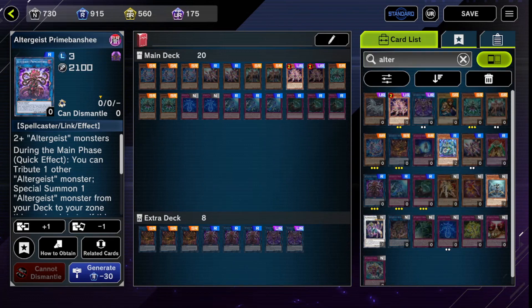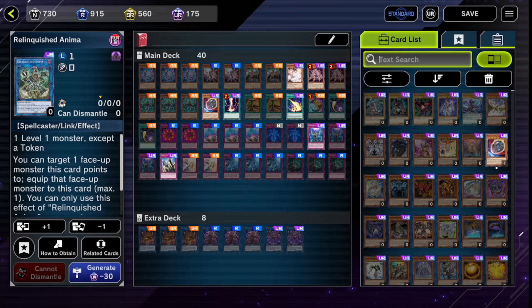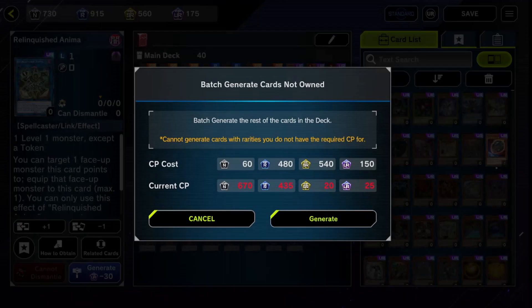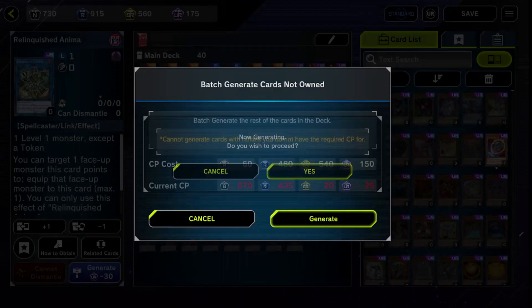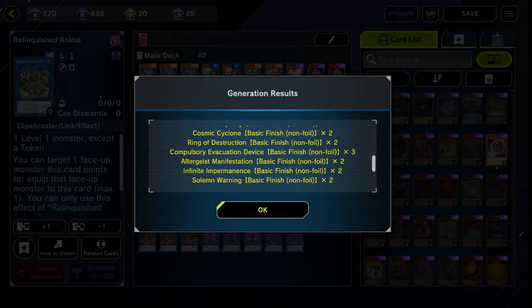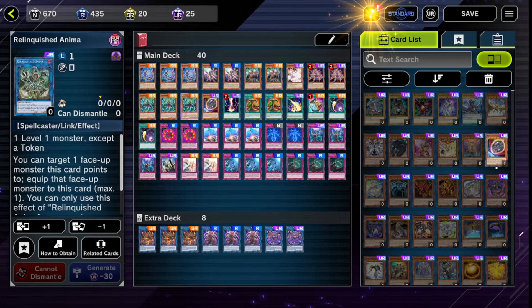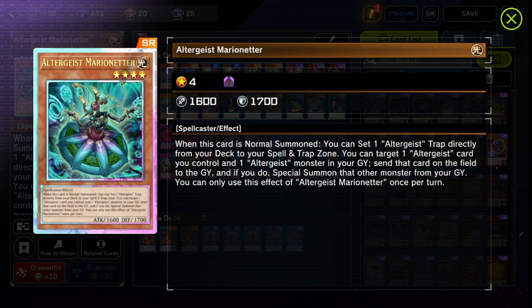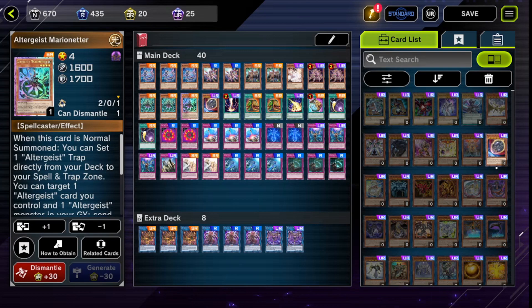I'll fill this in with some additional cards now — draw spells, URs that I already have, backrow cards, and generic trap cards. Then we go ahead and click batch generate, which fills in every card you don't have from your deck. I prefer this over crafting each individual card. And that's another Royal Rare finish on this account, which is crazy — and this one is actually really nice. It's one of my favorite cards in the whole deck, so very satisfying.